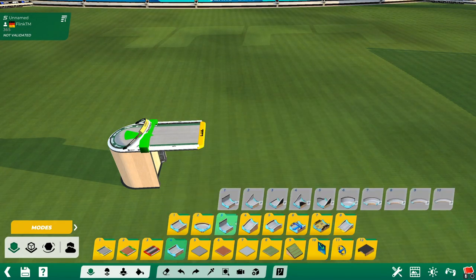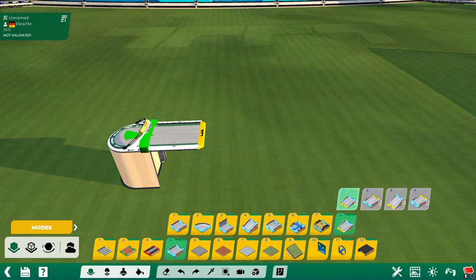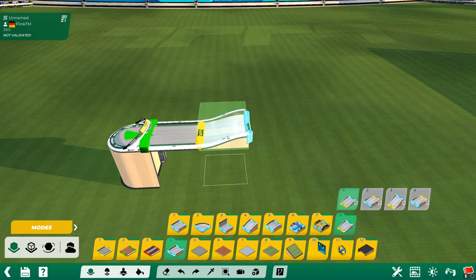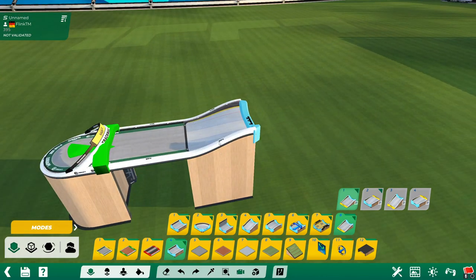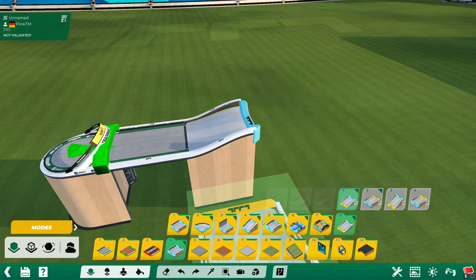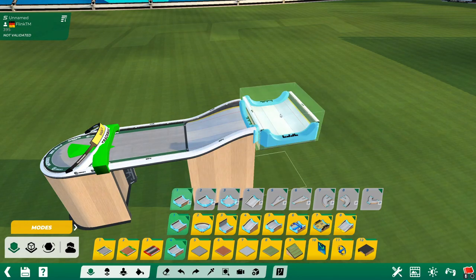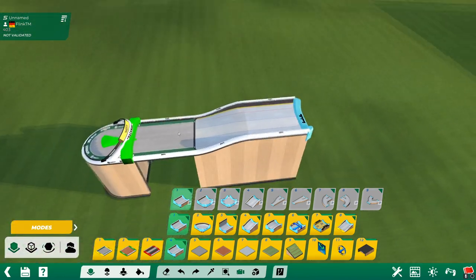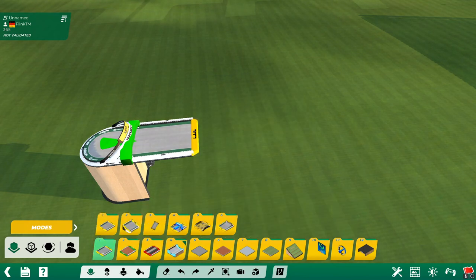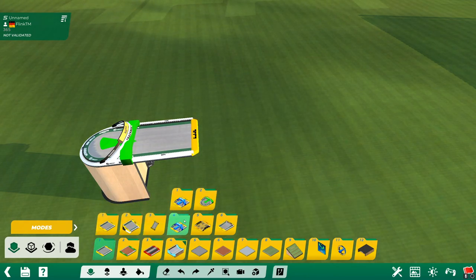If you want to transition to a different style of block, look at the end of the blocks — you can see this one is yellow. So you can merge it together with another yellow block, and with this transition piece we are now at the ice blocks and can transition to ice. CTRL+Z because no one likes ice — I actually think it's kind of fun, but.